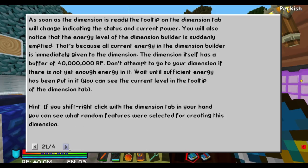As soon as the dimension is ready, the tooltip on the dimension tab will change, indicating the status of your current power. You will also notice that the energy level of the dimension builder is suddenly emptied — that's because all the current energy in the dimension builder is immediately given to the dimension. The dimension itself has a buffer of 40 million RF. Don't attempt to go to your dimension if there is not yet enough energy in it; wait until sufficient energy has been put in it. You can see the current level in the dimension tab tooltip.